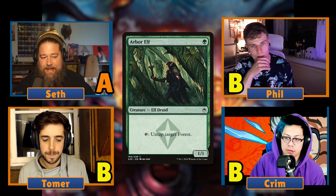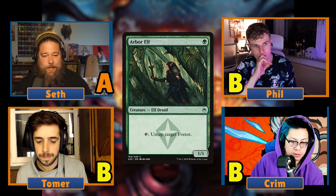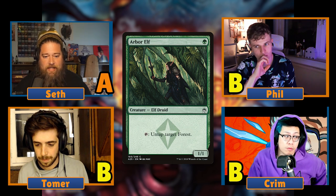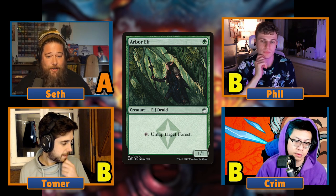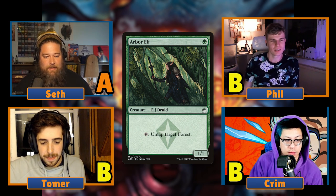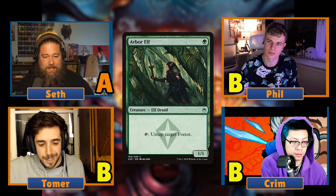I want to shout out Arbor Elf, which I think is just better than the Llanowar Elf tier. If I want that effect, Arbor Elf is usually my first go-to because it often makes multiple colors of mana by untapping dual lands and Triomes. If you have a Utopia Sprawl enchanting a land, it can lead to some really explosive plays — and that got even easier now that we have Yavimaya, which technically turns your Cabal Coffers or Nykthos into a Forest.